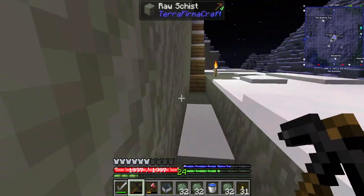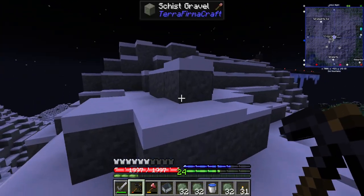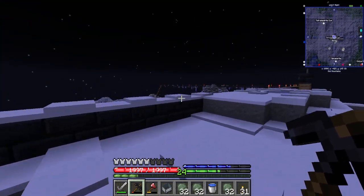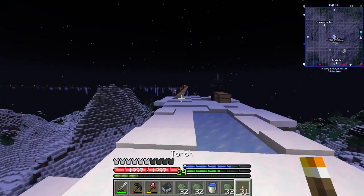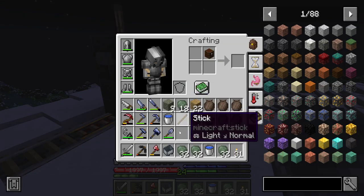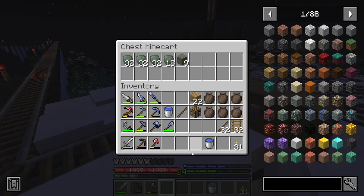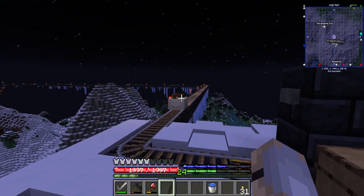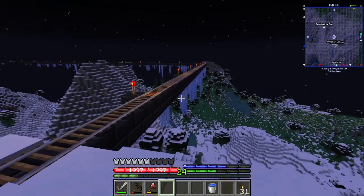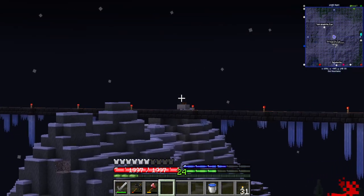And then once you get however much you want, come back up to our rail platform here — which is really awesome. Basically you get one of these chests, craft it like this, put it here, fill it up with whatever you want to send, and just kind of — see you at the base buddy. One thing — these icicles are getting a little bit long. You can see it's traveling home.